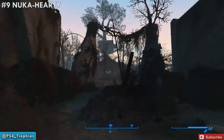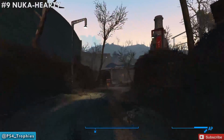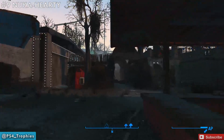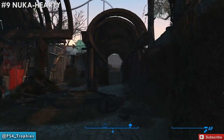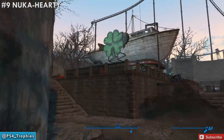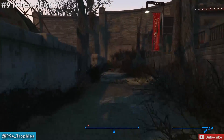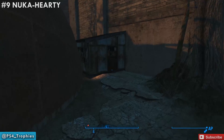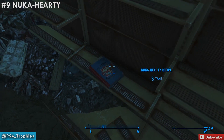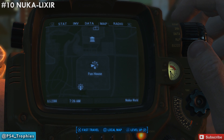Now we're going to go back to the entrance and loop around counterclockwise to find the Nuka Hardy. Once you've found all 15 recipes, you'll be able to craft all 20 different flavors. You'll need to find one of the mixing stations — there's one in Dry Rock Gulch I'll show you at the end — and you'll need supplies like dirty water and carrots. Look for the boat with the shamrock on it, then turn left; in this little shack is where we find the ninth recipe.